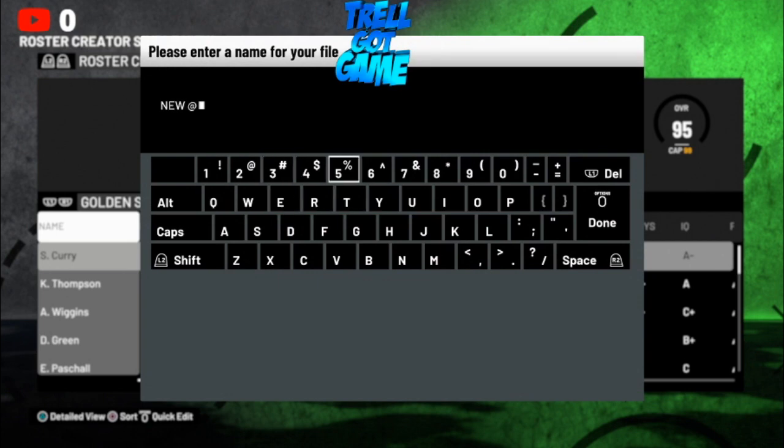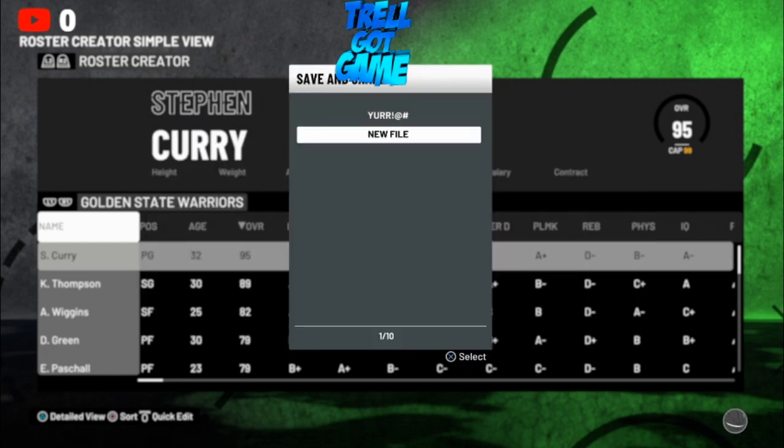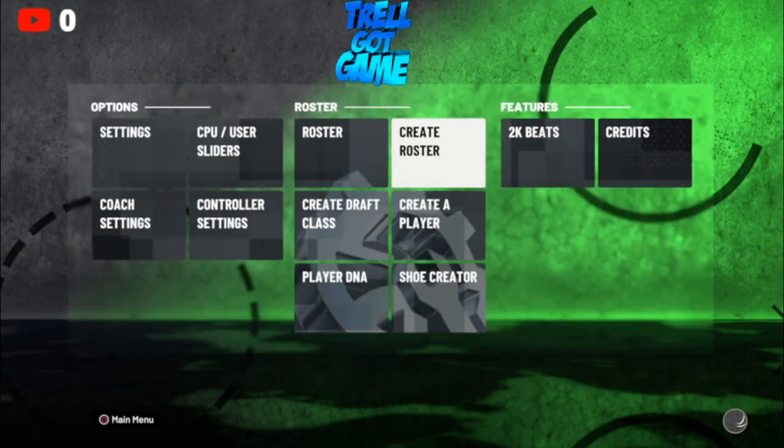It doesn't even matter what you name it. If a popup says 'not enough active players on their roster,' just click Yes — it's going to automatically put people on the roster. That's all you really have to do. Let it load. Upload completed — go to OK.